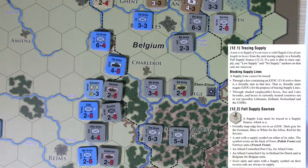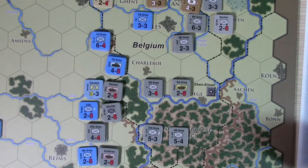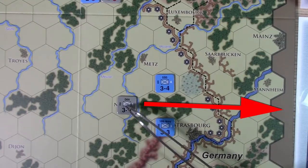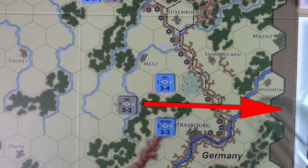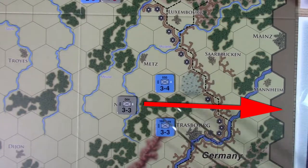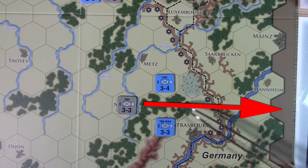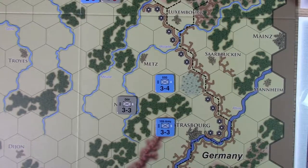It's going to be hard to block supply across such a massive section of the map, so special conditions need to occur. First, you can't trace supply across an enemy zone of control — that's pretty standard. For example, a unit needs to reach the dark supply line but can't get to it because of enemy zones of control blocking the path.